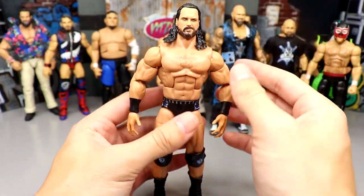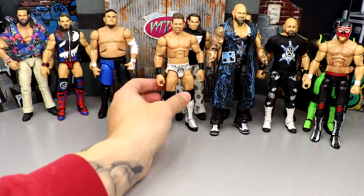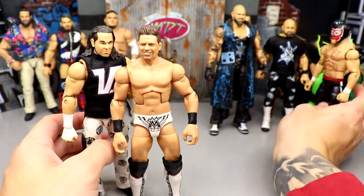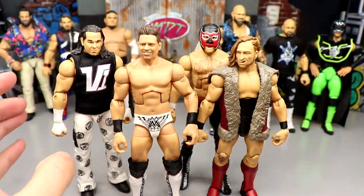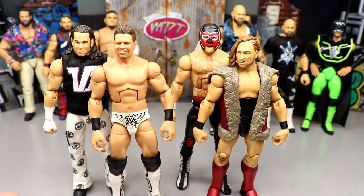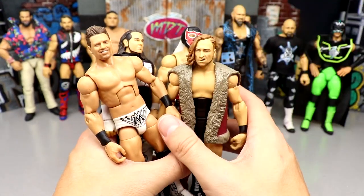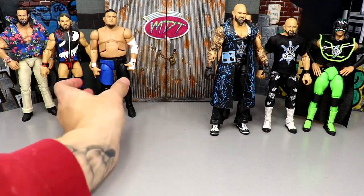Next up is Drew McIntyre — this is the best version: updated tan, double-jointed arms, great head sculpt, great gear — he looks like a boss. The Miz is just going to need an arm swap; we haven't had a new Elite Miz announced in a while. All these guys — almost every one of them — could be replaced with double-jointed arms, whether it's white tape bare arms, black tape skin tone arms, or otherwise. The Sami El Generico just used the Elite 91 Sami Zayn, so it's a bunch of arm swaps. I like the Elite 64 over the Elite 75 for this one, so I'll roll with that.